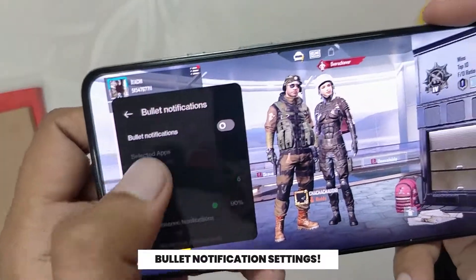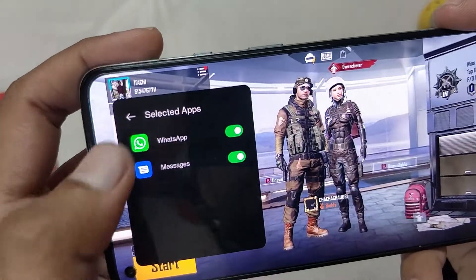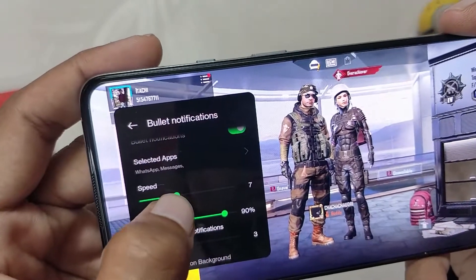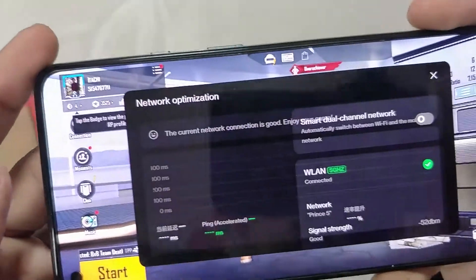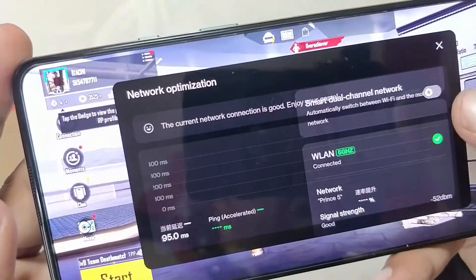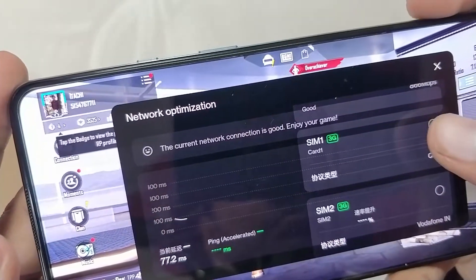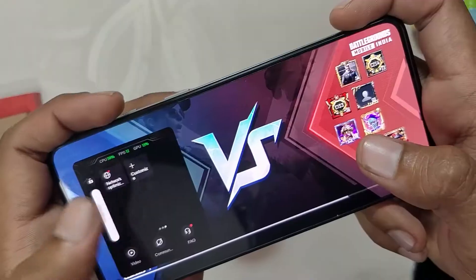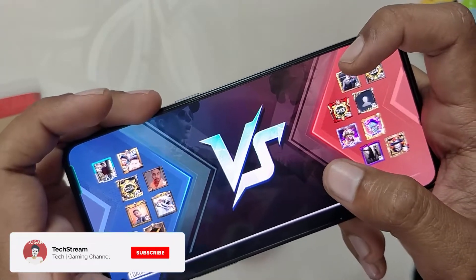Moving on, you also get the Bullet Notification setting, where you can customize various aspects of bullet notifications like the speed, opacity, and display time on screen. You also get an option to quickly switch networks if you are facing issues with your current network — a very handy feature. Finally, you can also customize or rearrange the tiles, or remove some of them if you don't need them.